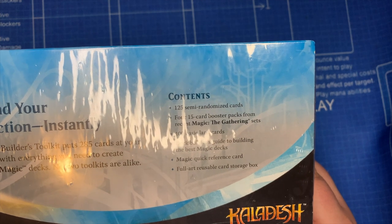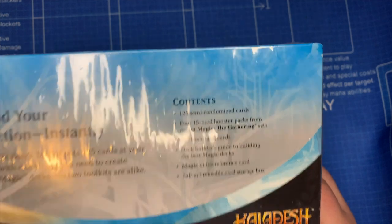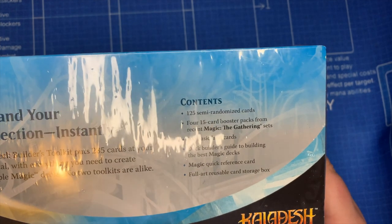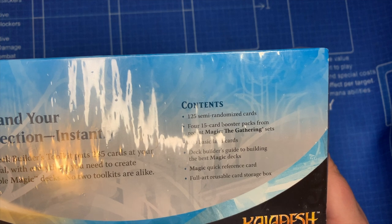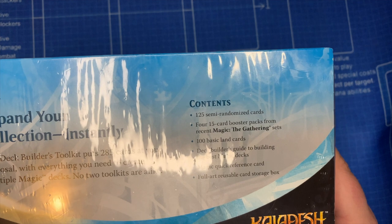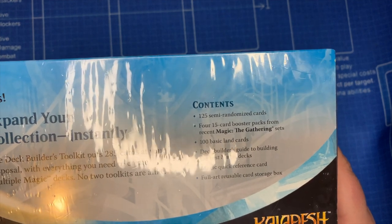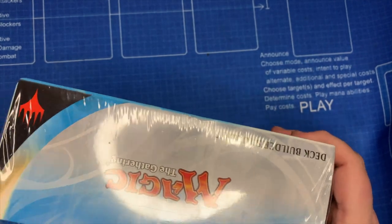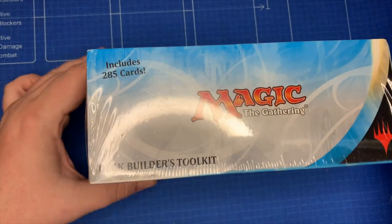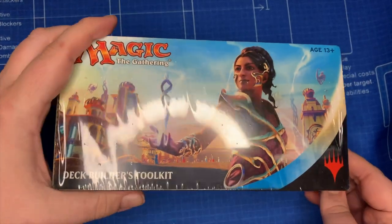So here you go — you have your contents. We've got the 125 semi-randomized cards from the current blocks that would have been in standard at the time of Kaladesh. Four 15-card booster packs. Then we have a hundred basic lands, 20 of each. This also comes with tap lands to help augment that, your reference guide, and your full-art reusable card box. Including the packs, we've got 285 cards, so we better get started cracking this open.